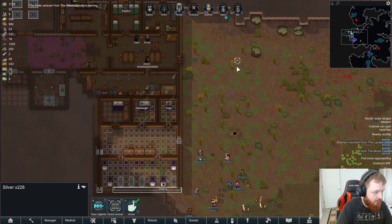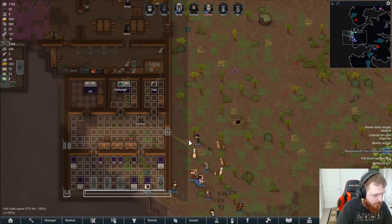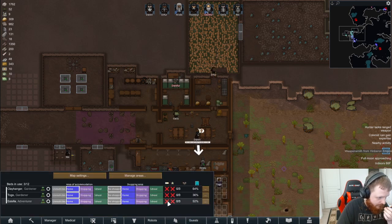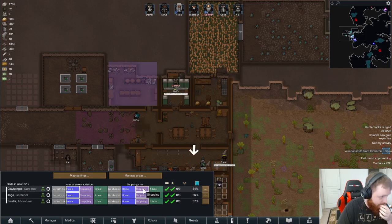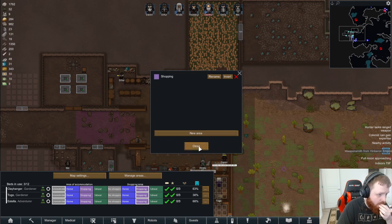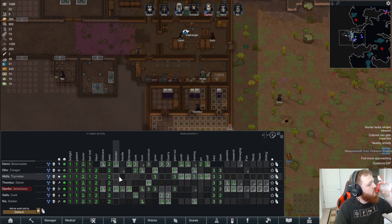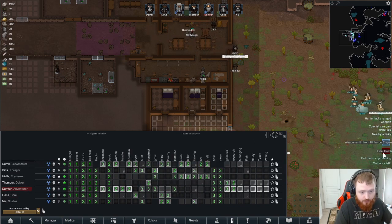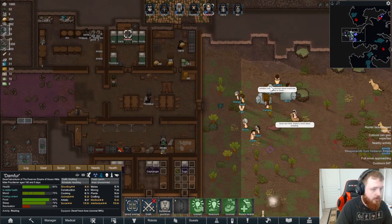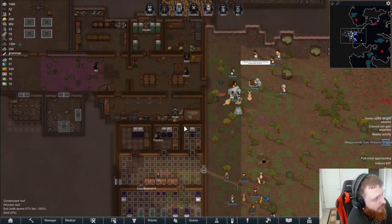Nice — actually, let's use that. We've got a weaponsmith coming in; some shamans in here. We're not buying anybody right now, so we're gonna focus on getting these rooms built up. There's our shopping district, and you are unrestricted, good sirs. Hopefully we can get these guys recruited as time goes on. We do have people set to entertain and hang out with. Someone died — isn't that sad. We've got backpacks going — always like to have those going, and also a good item to sell.